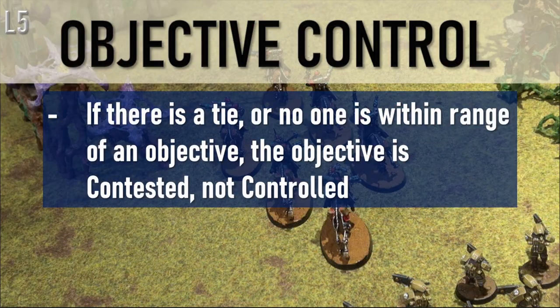If there is a tie in level of control, or if no one is within range of an objective, or if it is the very beginning of a battle, then the objective is considered to be contested — not controlled.